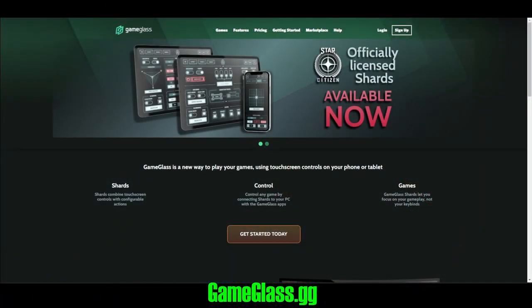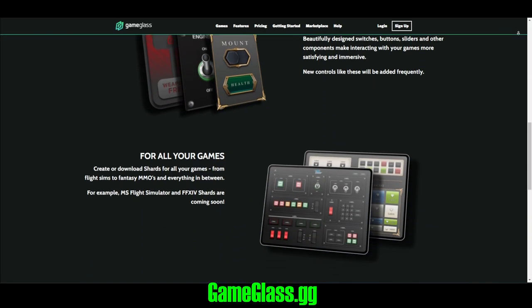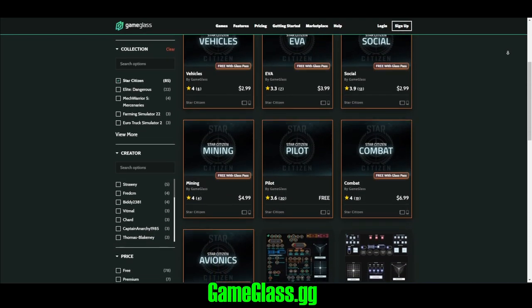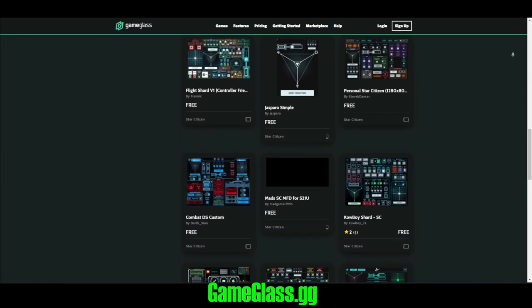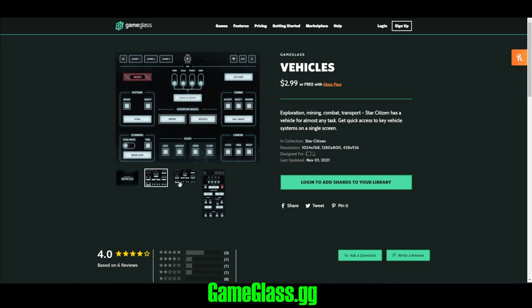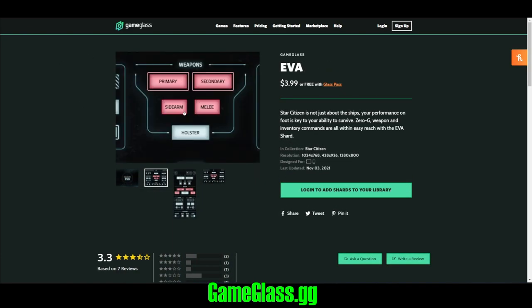The first item we're going to look at that will allow for a more immersive feel is Game Glass. This isn't actually a peripheral itself but a software that can be used on a tablet. Game Glass operates through what they call shards — they have shards that work with a large variety of games including Elite Dangerous, Microsoft Flight Simulator, and especially Star Citizen. The PC software and tablet app are free, and the basic pilot shard for Star Citizen is free as well, but you can buy additional shards or sign up for a subscription to access all of them. The shards give you a layout on your tablet to control different ship functions through touch control — like having a ship control panel right in front of you as if you're in the cockpit.